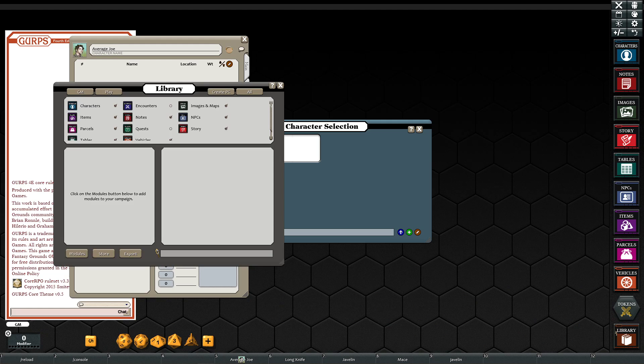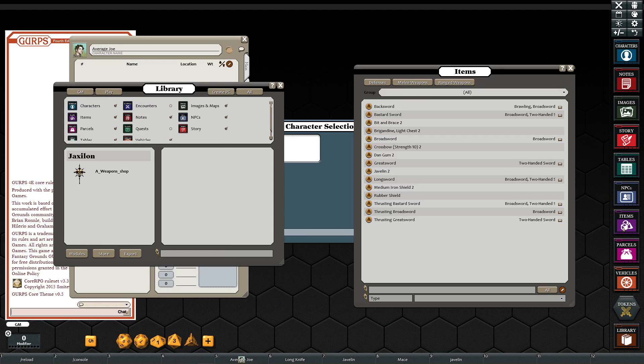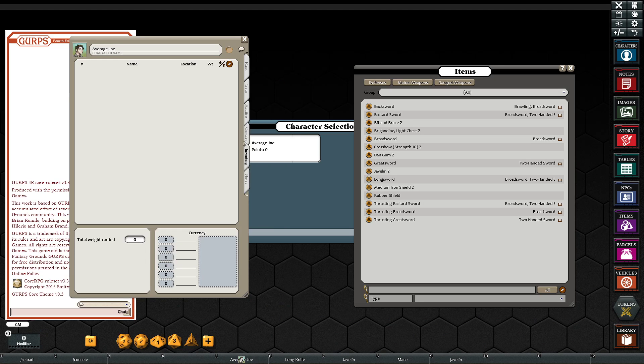So what I'm going to do is go to my library, open the modules. Here's our weapon shop that we just created. I'm going to load it and close that now. It's over in the items. We have all of our swords here that we entered. You'll notice we also have some stuff that I typed in — I was playing around testing things.